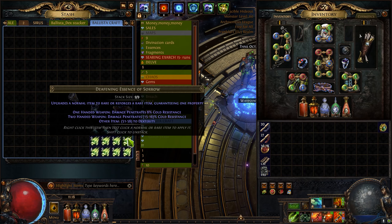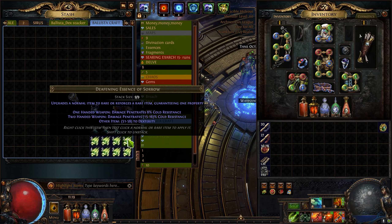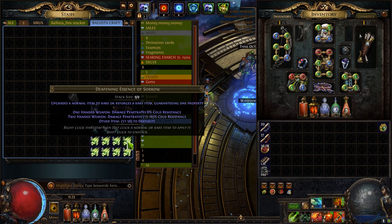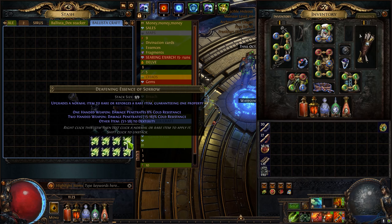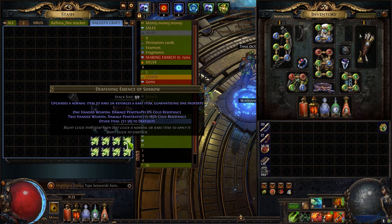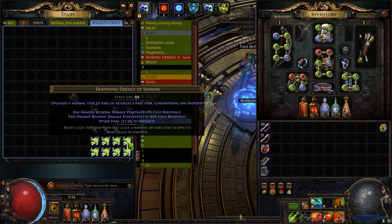For this crafting we are going to use deafening essence of sorrow. These essences cost around 7 to 8 chaos if you buy them in smaller quantities, or up to 1 exalt for 14 pieces if you buy in bulk. Every time we use essence of sorrow on belts, rings, and other non-weapon items, it will always give us 51 to 58 dexterity. Since this is a really important stat for us, this is the best way to craft your gear because the dexterity is always guaranteed.